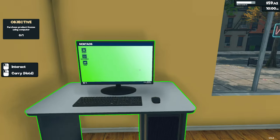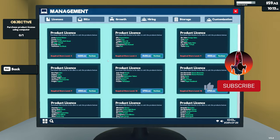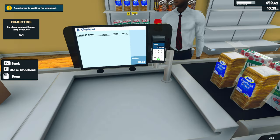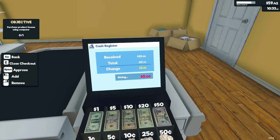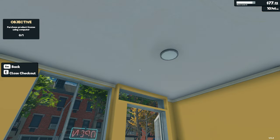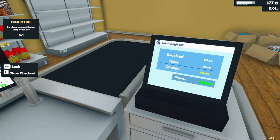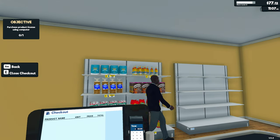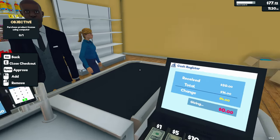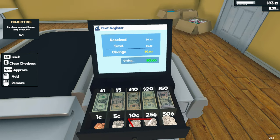We need 200 dollars for the first product license. We're store level two, nearly at level three, so mostly we just need the money. One customer buying sugar and bread. The yellow walls don't look terrible — what color would you go for the walls and floor? If you play the game, what customization have you done? Let me know in the comments.